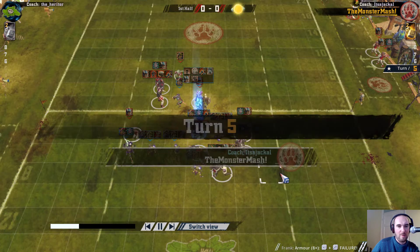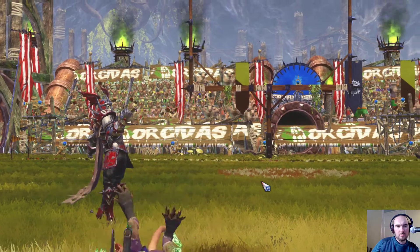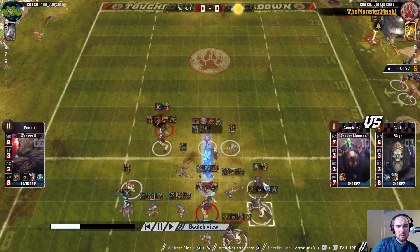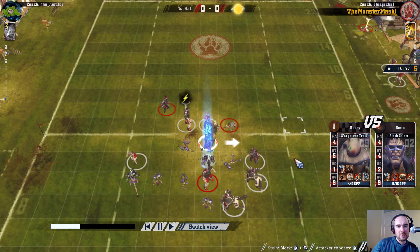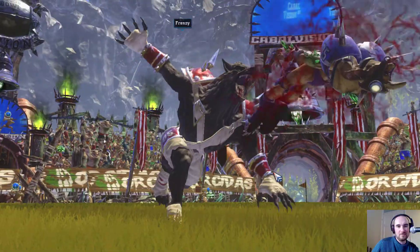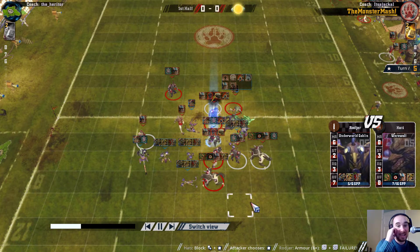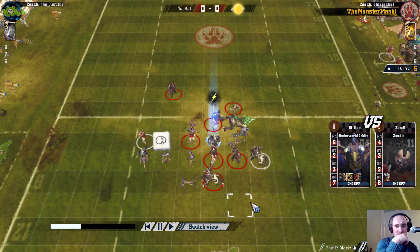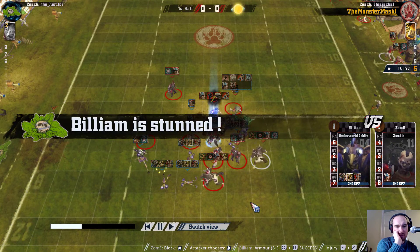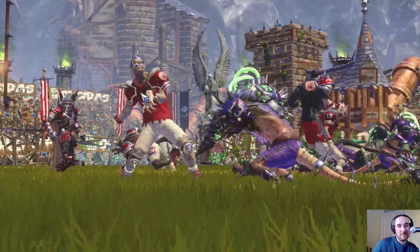Foul - ineffective, no sending off either. Flesh golem straight back up to mark the ball carrier again. Flesh golem hitting the troll - I thought it would be an attempt on the ball that turn, but instead just surrounded by flesh golems. Flesh knockdown from that werewolf - three markers on the ball: a white and two flesh golems and a zombie. Ball carrier completely surrounded. Not really a lot I can do here. I just got trapped in - it's my attacking drive and I got totally trapped in. Very effective defense to just wrap around me.